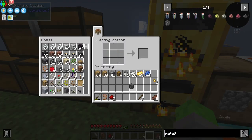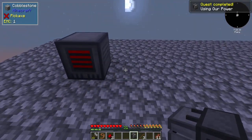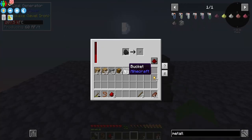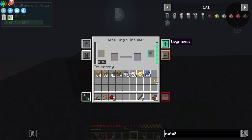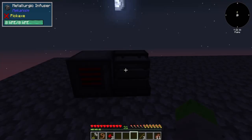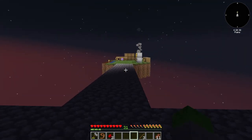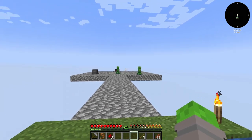The metallurgic infuser needs osmium, iron, and redstone — I already have all of that, so this should be pretty easy to make. Just like that, metallurgic infuser done. Let's sit this next to our coal generator. Now I need to configure power — side configuration, set energy input from the left. There we go.